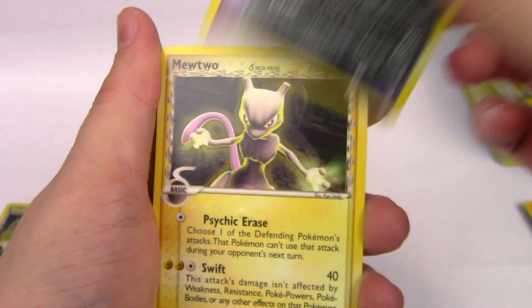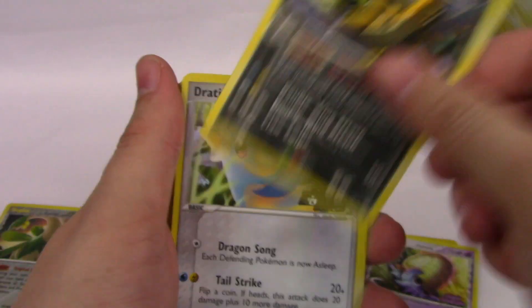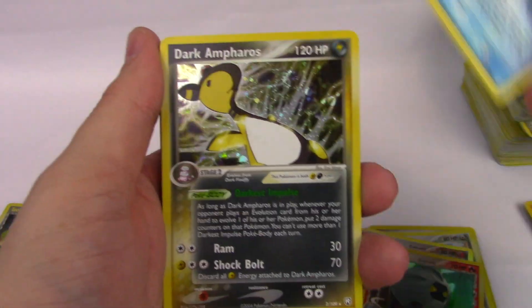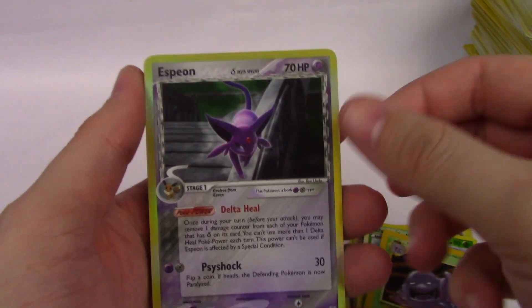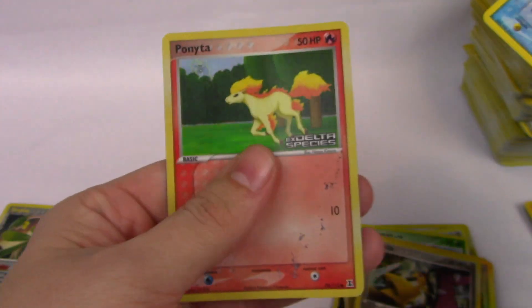We did get good stuff here — our shiny stuff: Dark Slowking, Absol, Deoxys, another Deoxys, Kingdra, Omanyte, Dark Dragonair, Dark Dragonite, Dratini, Lairon, Pikachu, Marowak, Dusklops, Shelgon, Love Disc, Dark Ampharos, Typhlosion, Shaman promo, Muk, Espeon — one of my favorites — Skitty, Mawile, Love Disc, and Ponyta. I'm really happy with this in the end.